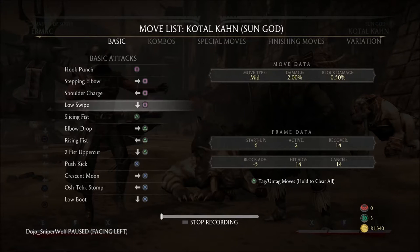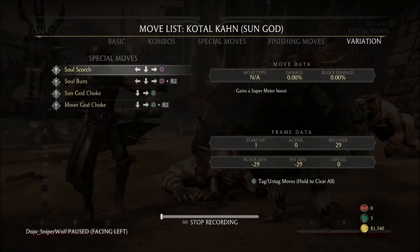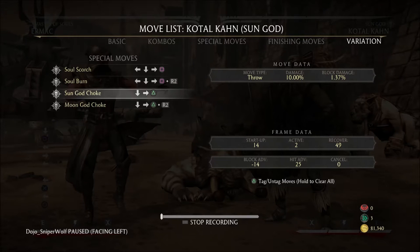Kotal Khan's down one begins in six frames, which is pretty fast. It's plus 14 on hit and minus five on block. Being plus 14 means that if down one actually hits your opponent, you can subtract 14 frames from whatever move he does next. Sun God Choke begins in 14 frames, so 14 minus 14 equals zero — which is about as good a transition as you're gonna get in a fighting game.